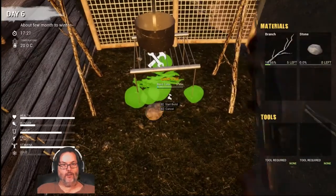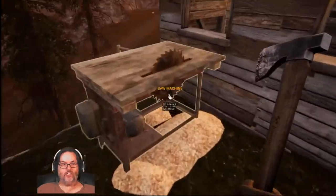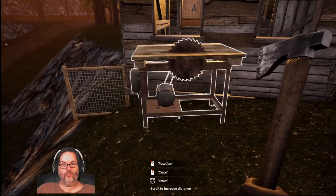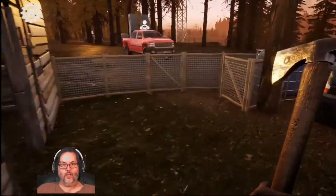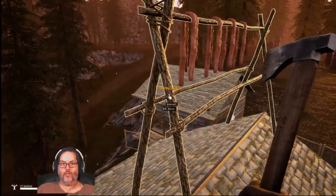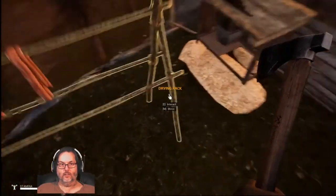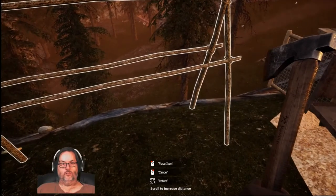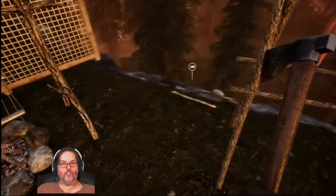We're gonna rebuild the campfire and we are all happy and copacetic there. I am gonna move this right there. Now we're gonna come up here and move that down to the edge here. And that's good. Now the animal guts are 55 percent.